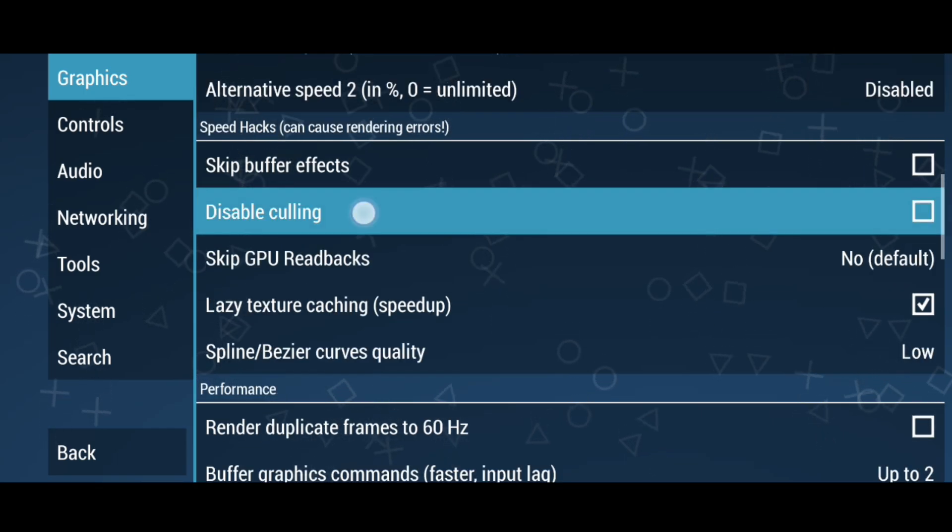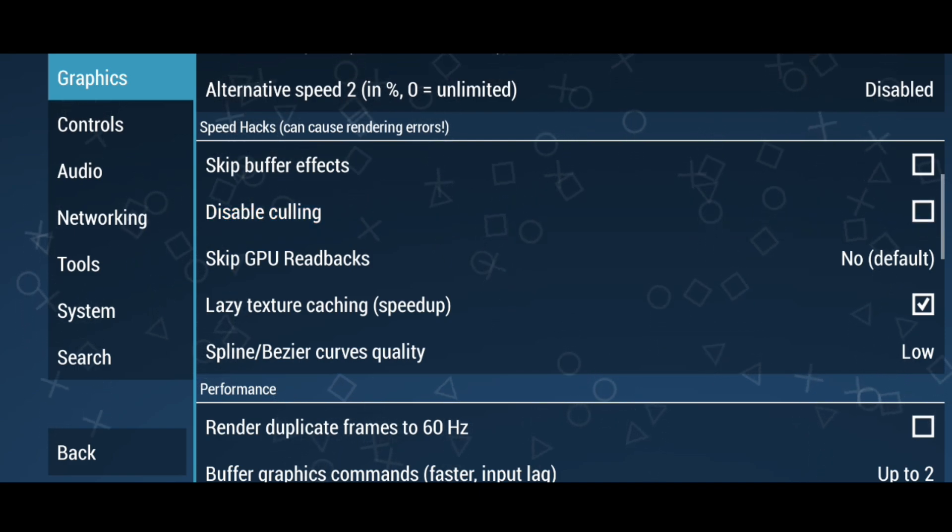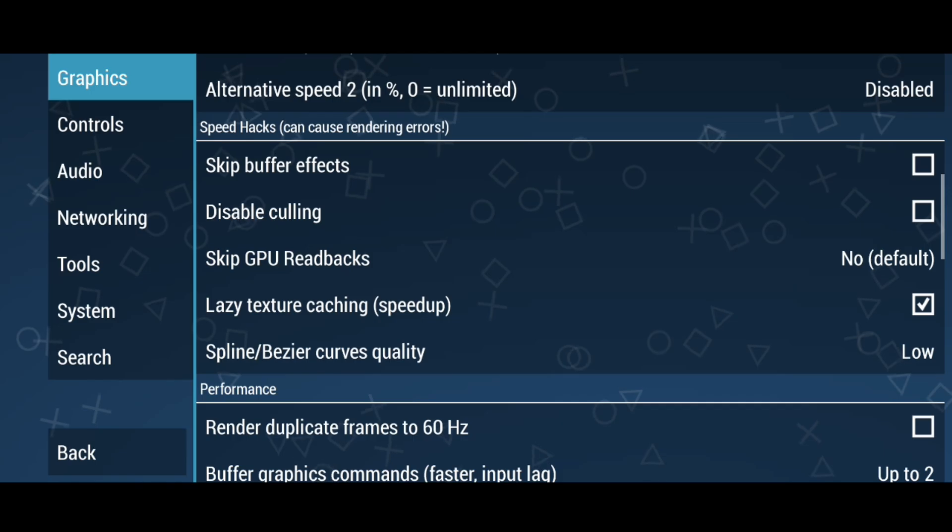Next up we have another new option: disable culling. In games, culling is used to boost performance and frames per second by not rendering unnecessary objects. As this option is disable culling, we need to keep it unchecked.